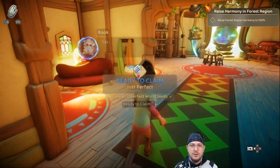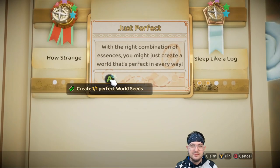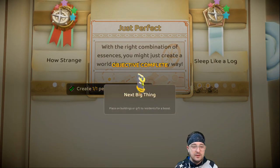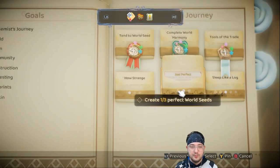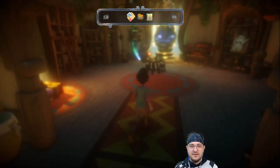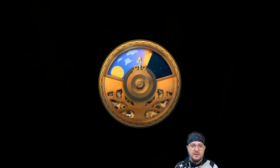Now I can't remember if this is day or night, but look at that - we've made a perfect world seed, awesome! You already know what we're gonna be doing today - we're gonna be planting that perfect world seed. With just the right combination of essence, you might create a world that's perfect in every way. There are multiple perfect world seeds, which means there's going to be multiple alchemist desks around the world, which is already expected.